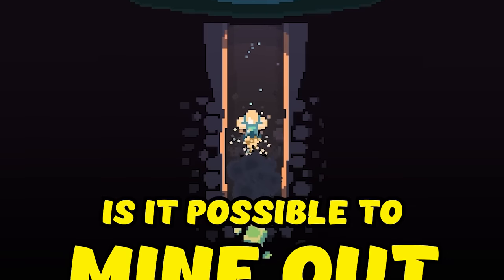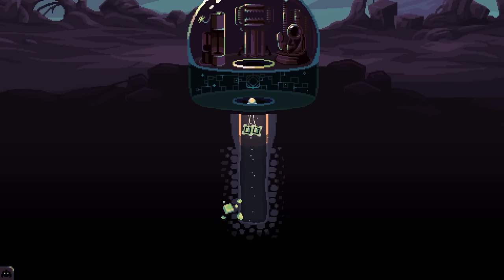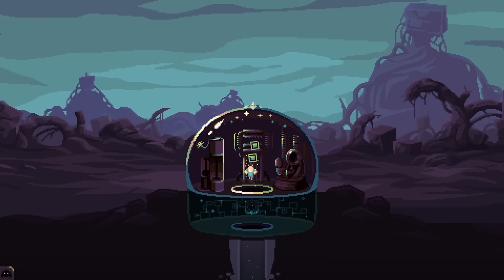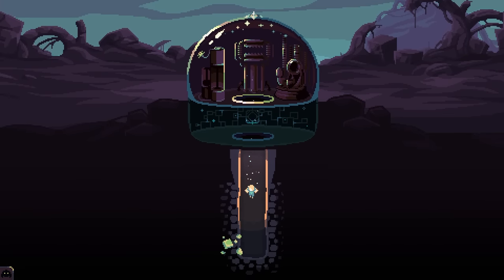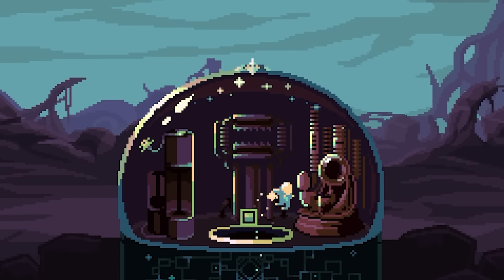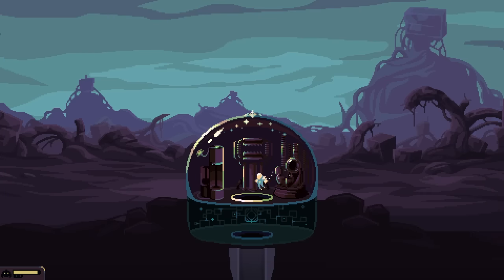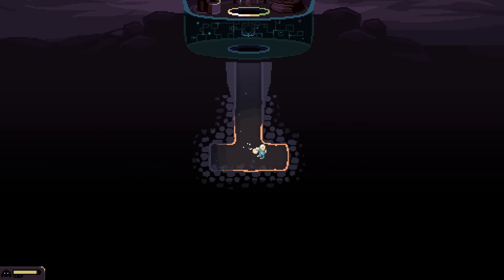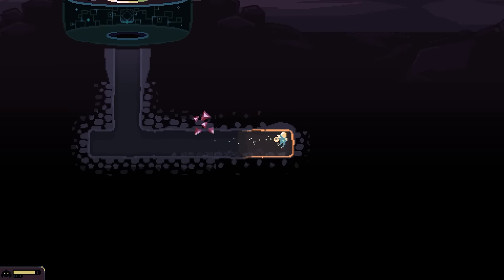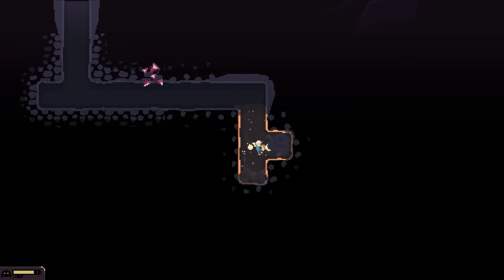Last time we did this, someone asked me: is it possible to mine out the entire mine below? I thought that was just such a fun idea that I'm gonna give it a try myself. On the large map, I'm gonna try and mine out every inch of dirt below, so we're gonna need some drill upgrades — a lot of drill upgrades. But the first thing is the hostile proximity meter, so we need to know how far away the idiots are.